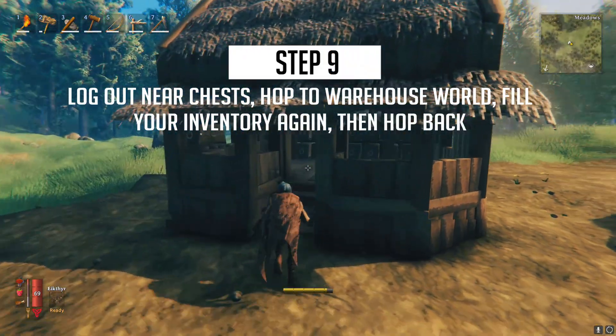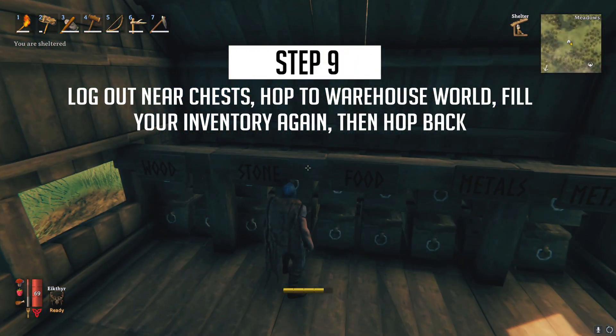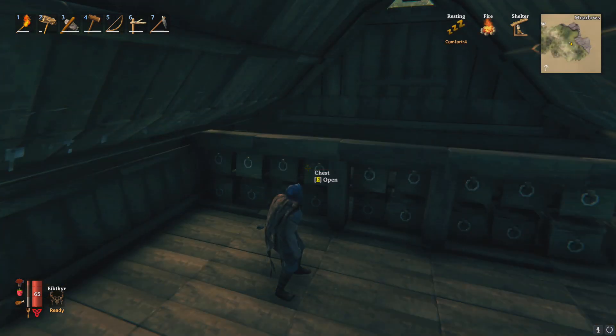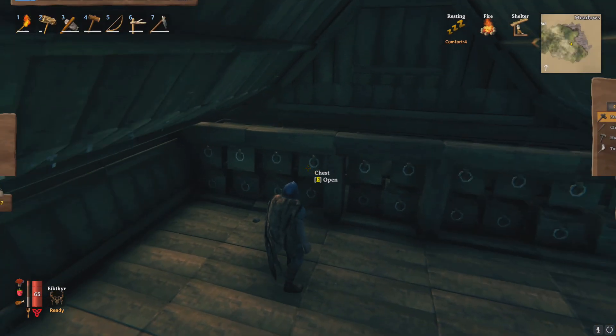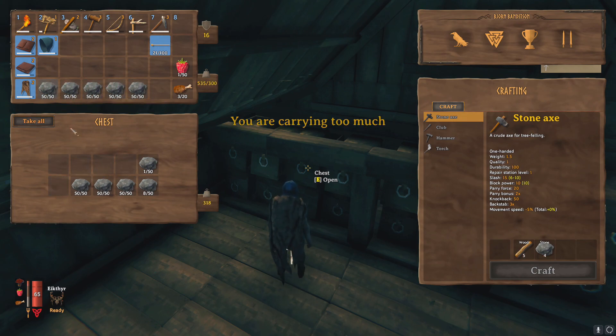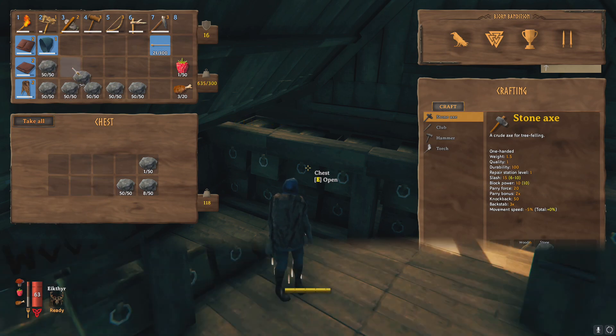Once you get back to your home base go over to the chest where you're going to be transferring the items over to and log off. Log back onto your warehouse world and fill your inventory with all of the resources you just collected. Again it doesn't matter if you get over encumbered, just fill up the inventory and hop back over to your main world.